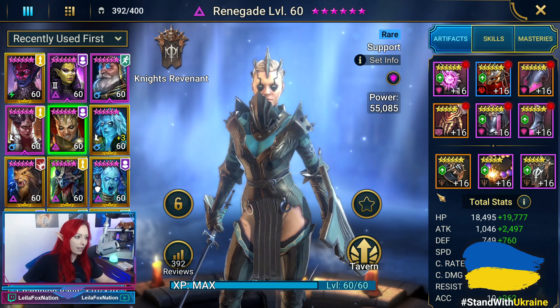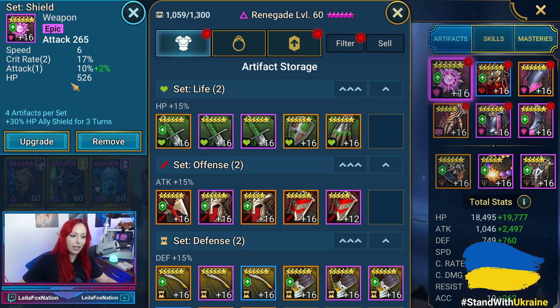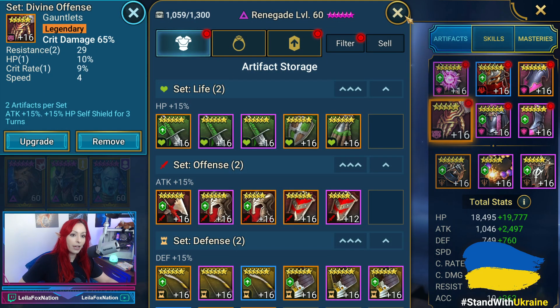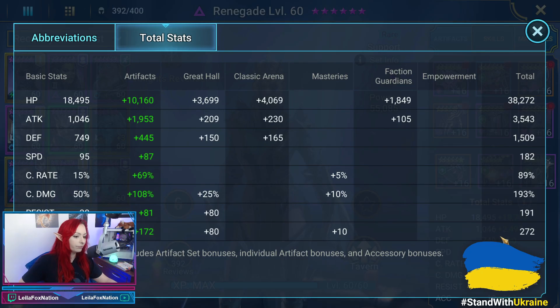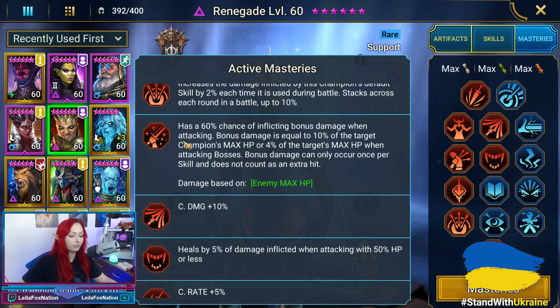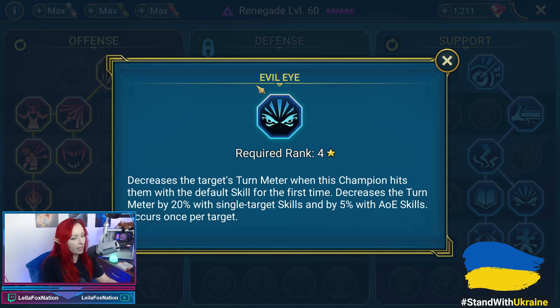The last champion is Renegade. Degree mentioned that for this to work, one of the champs has to be in a Shield set, and Renegade is in a Shield set, plus two mixed pieces — one Perception and one Divine Offense. Her stats are 182 speed and 272 accuracy. She's fully booked with her T6 Mastery. Very important: all of the champs need to have Evil Eye, which decreases turn meter when the champ hits with the default skill for the first time — by 20% with single target skills and from AoE as well, occurring once per target. Every single champ has that mastery.